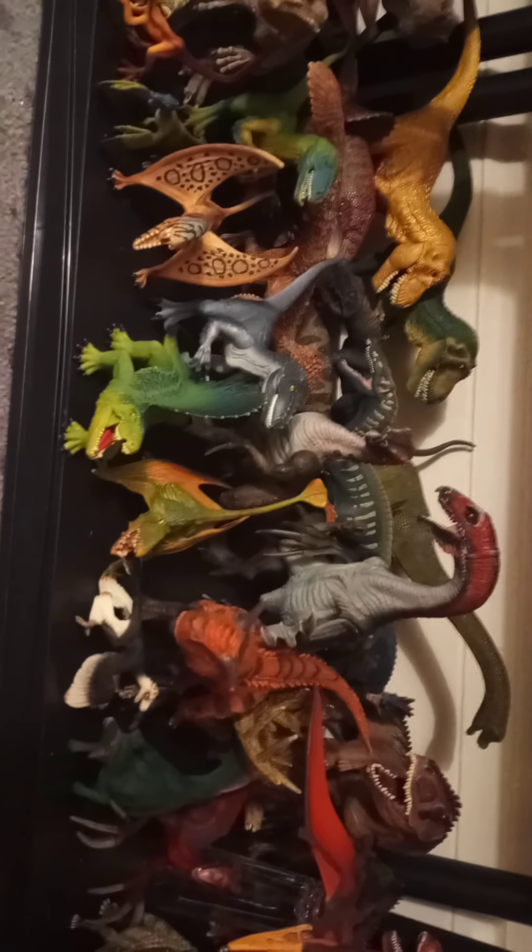Papo's limited edition Spinosaurus, and the old Spino. Here are some of the older Schleich, like the Satchania, the Anhanguera - I put that there because I thought it looked good - the Kentosaurus, the Apatosaurus, the Giganotosaurus, the Iguanodon. And here are some of the newer Schleich, which some of these are actually not that bad.